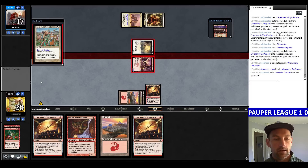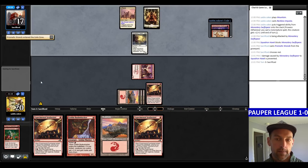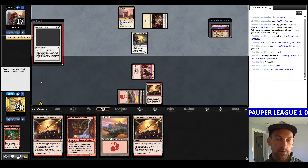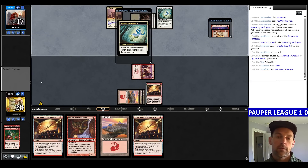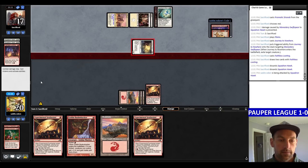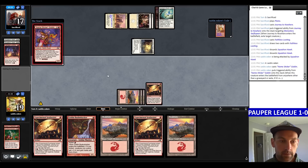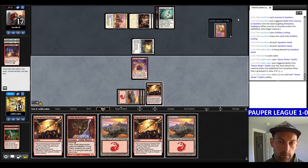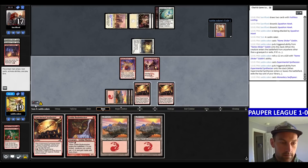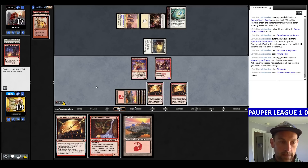This depends a lot on how much we get out of the Sticker Goblin and the Synthesizers. We could Goblin, crack the synth, Bushwhacker — they're going to Journey it. They're looting, probably loot away a Cat. Double Hawk. They're looking for lands. Goblin — we get 5 mana. Cast Synthesizer and Swift Spear. We could just go Flaring Pain, Bushwhacker. Flaring Pain. We'll just cast the Bushwhacker. Send.